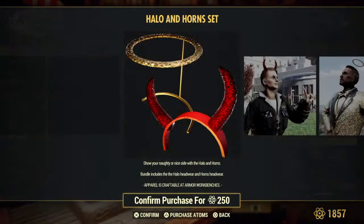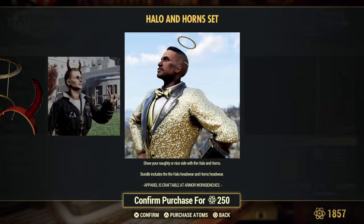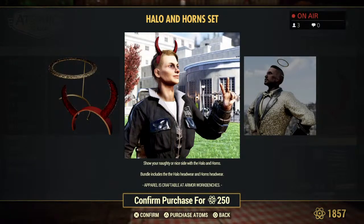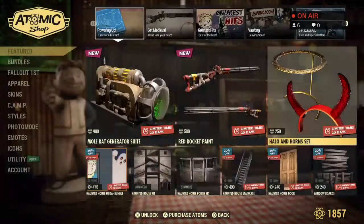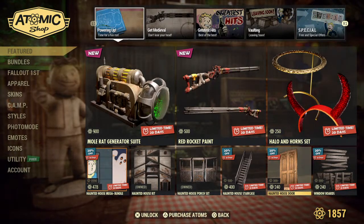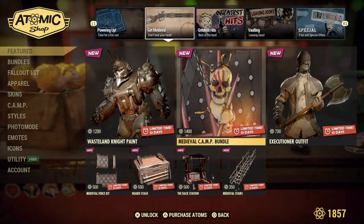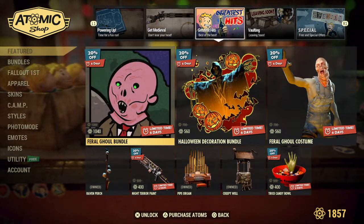Halo and Horns — just in time for the Halloween season. You can get a little devilish or a little angelic in you and walk around the wasteland. Haunted house — that is old stuff, we'll come back if there is time. This is also old stuff, we'll come back.